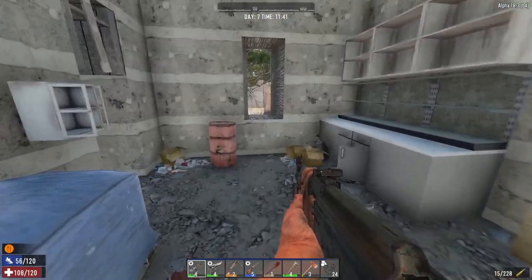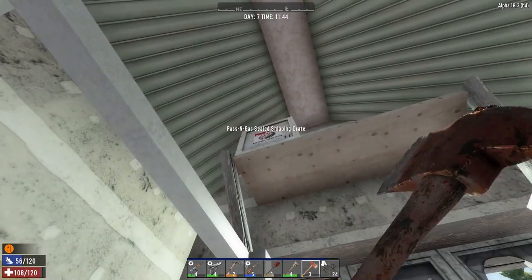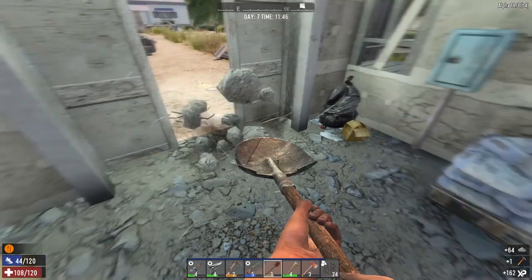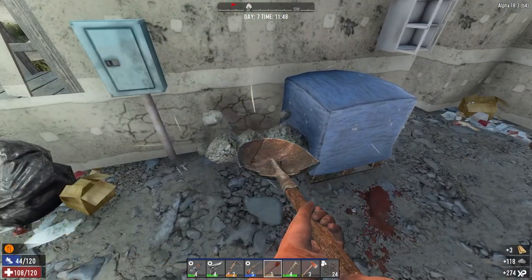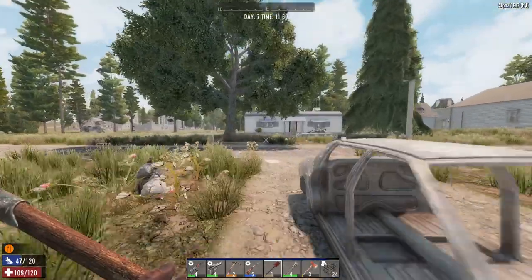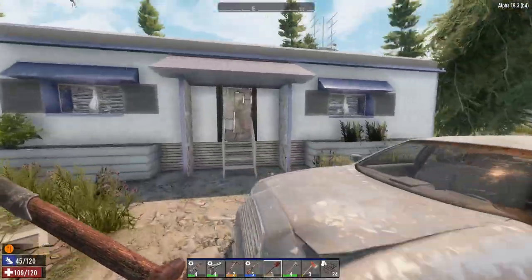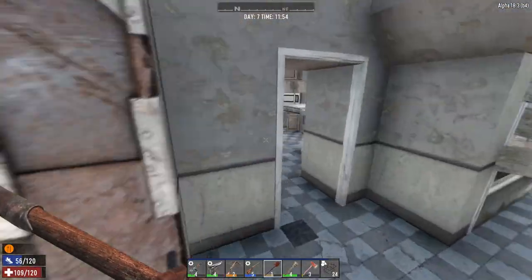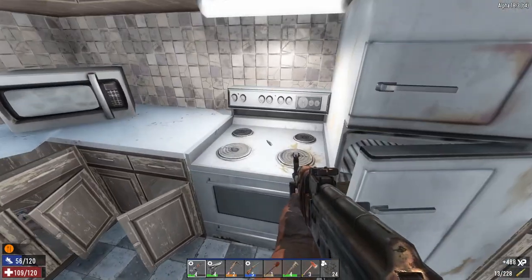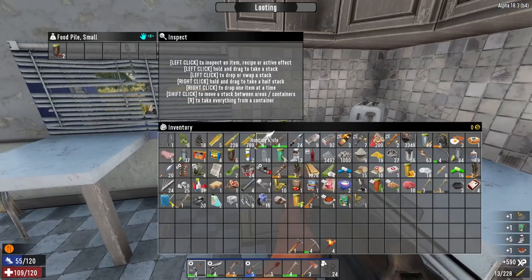What have we got in here? Possibly some gas. No, no gas. That's all right. Let's grab our axe. There's just a hammer there, we'll take this. Now the other thing we need to do is we need to make a cement mixer so we can actually craft up some concrete and reinforce and finish building our base.